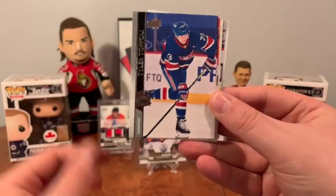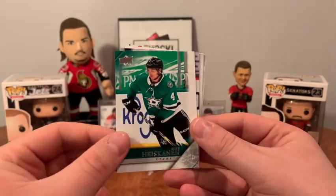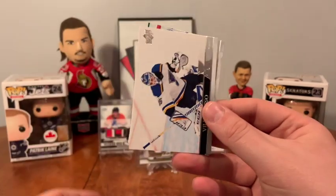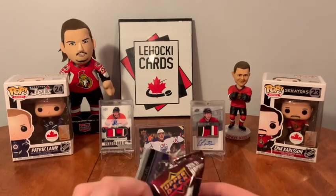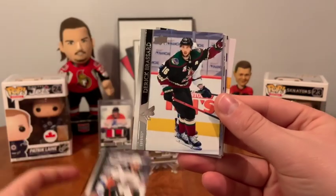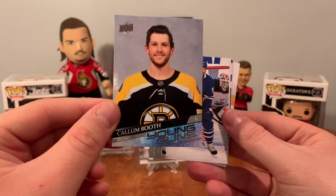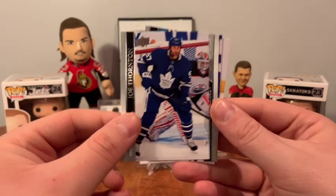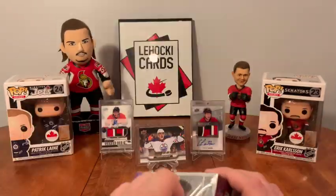Brandon Sutter, Tyler Toffoli, Weinberg, Marc Staal, Miro Hischanen Retro. Nieto, Husso, Grice. Last pack: Jack Eichel, Ben Hutton, Derrick Brassard, Calum Booth Young Guns. Joe Thornton, Anderson, Sidorkiewicz, Chara, Quinn Hughes. Last box!